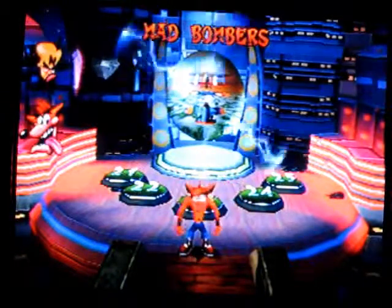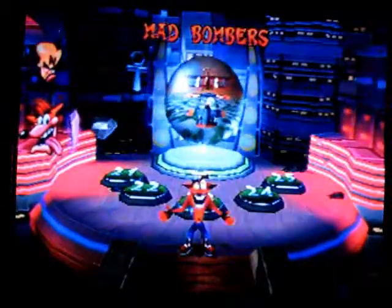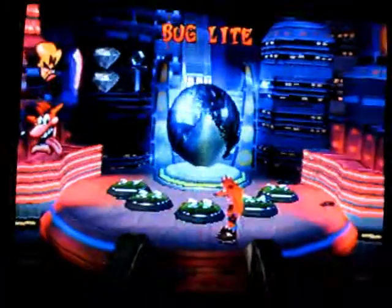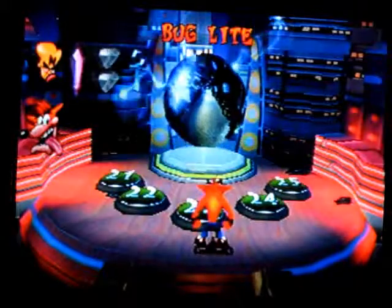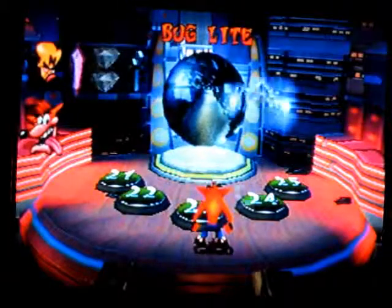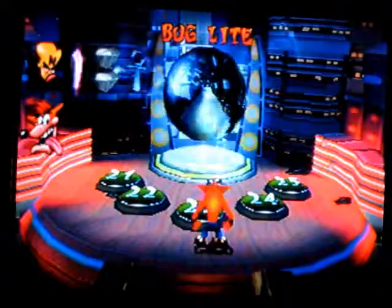And I'm going to end this video right here. So next time, we will tackle the 25th level of the game: Bug Light, which is another tomb level. And we will face the final boss of this game, Dr. Cortex, and his mask minion, Uka Uka. Thanks for watching — this has been DrewMario1306, and I will see you next time for Bug Light and the battle with Uka Uka and Dr. Cortex.